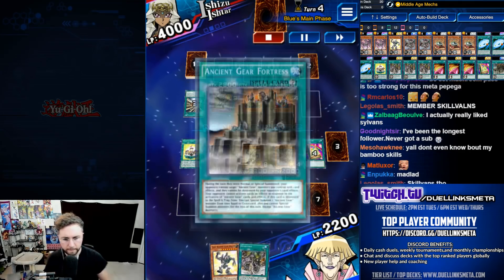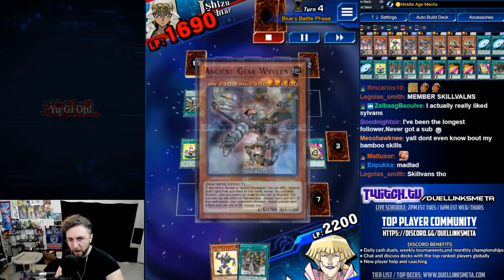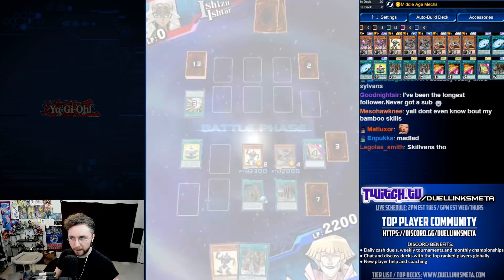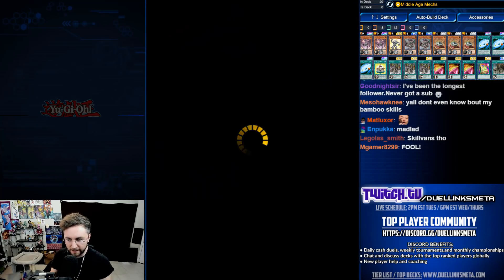Fortress. Attack directly — 3300. Swing over the Cyber Dark. You're finished. That's the power of Toon Kingdom and Toon Ancient Gear Golem — attack directly for 3300.